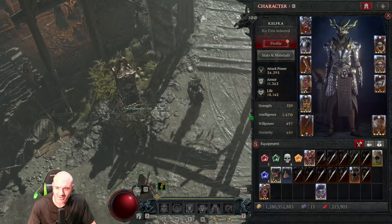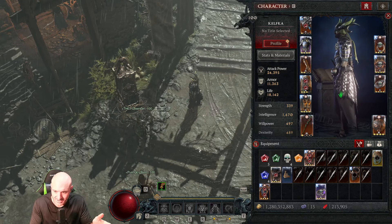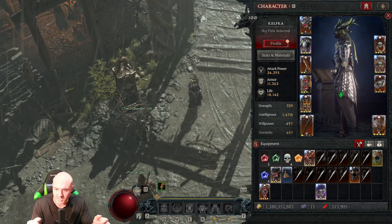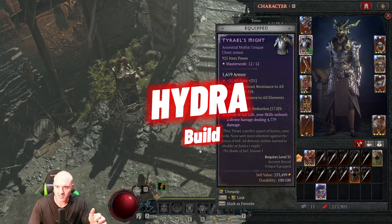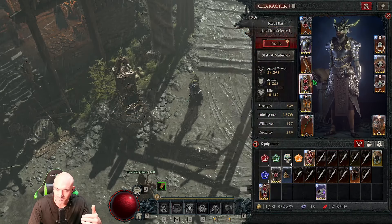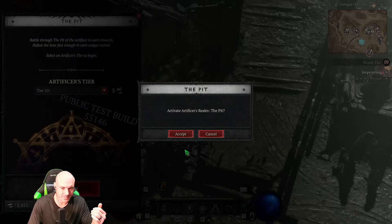What's up everybody, Kef here. Today we're going over probably the last PTR build in the Save the Sorcerer series. We'll talk about the whole PTR in our next video — what we thought, what could change, what needs to be better, what is good. Today we're going over the Hydra Tyrant's Might build. It actually works, it could use some buffs, but it's not a bad build. Let's go into the pit.